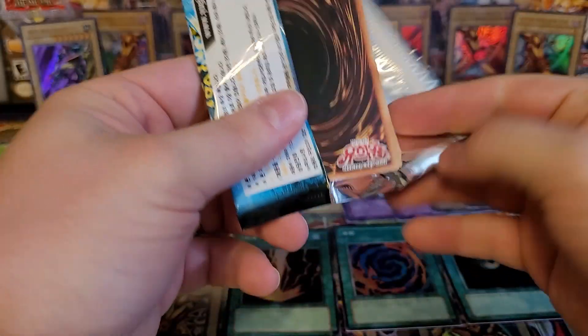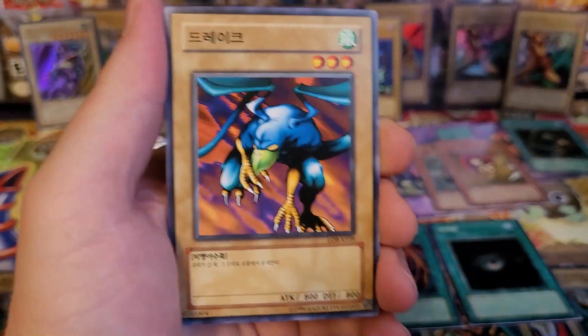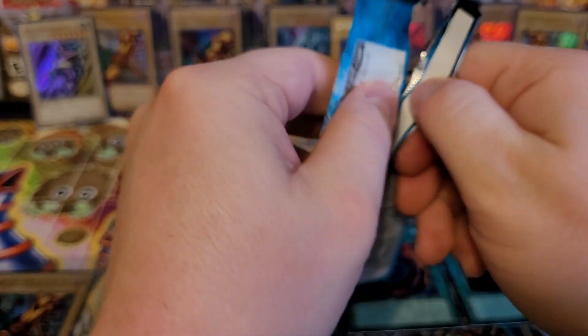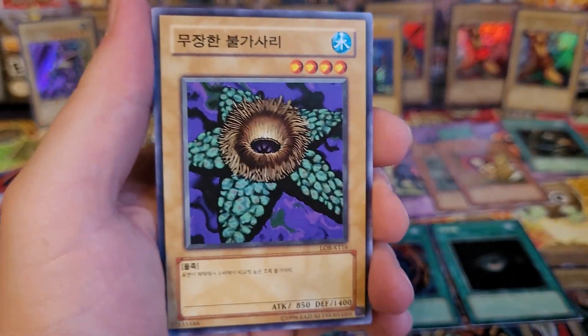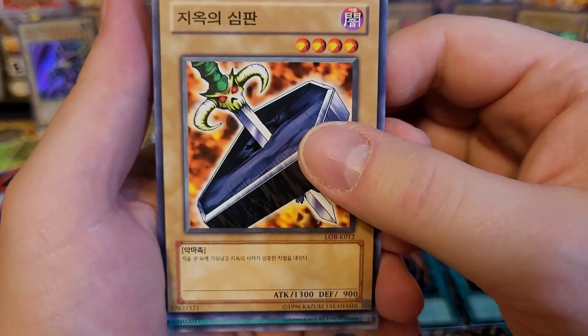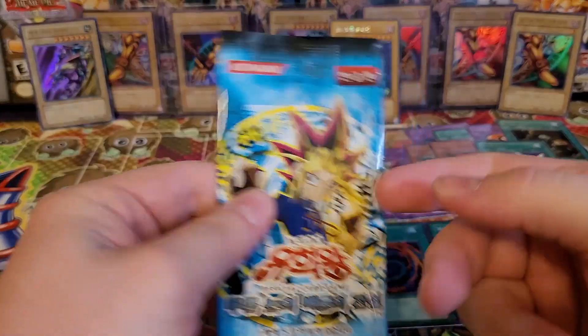Down to the last three packs. What do you think that super rare is going to be? Could be almost anything. Nimuriko, Red Medicine, Kurama, Mizu Raizami, and Maneater. Wasteland, Green Phantom King, Armored Starfish, Trial by Hell. And it is a magic card — Stop Defense. That means the last super rare is right here in this final pack.